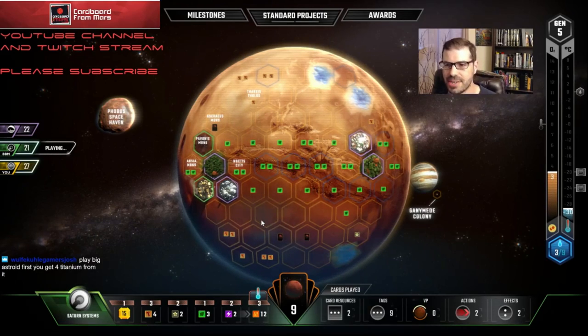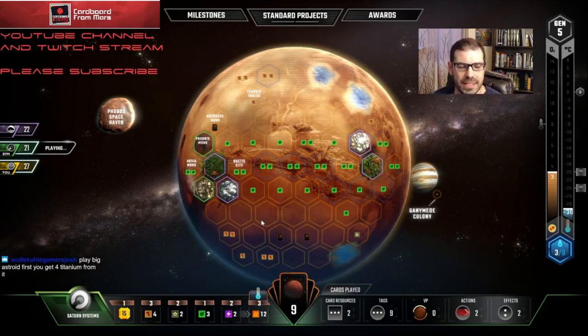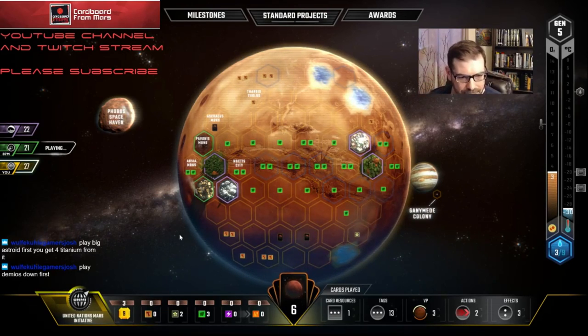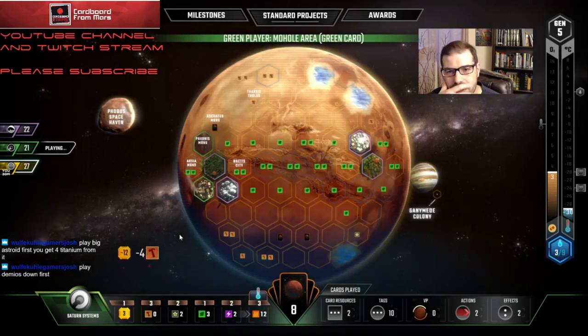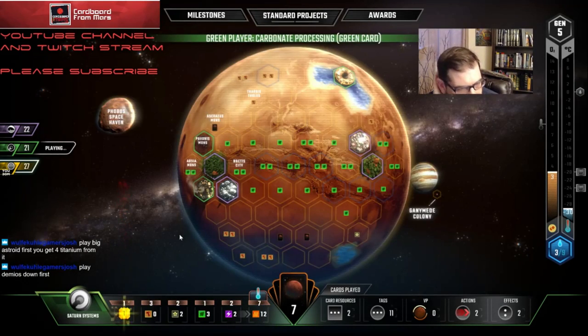If he bumps the heat, that'd actually be great — then next turn I'd rather play Big Asteroid before Demos Down, and if he doesn't, I'll play Demos Down first. Either way it doesn't really matter. I'm going to look at a card, potentially buy it, then bump my terraforming rating. I'll have 31 cash next turn plus six titanium. Mohole — probably picking up steel, that's cash equivalent. He's going for a heat engine.